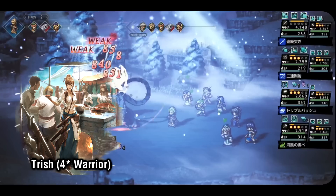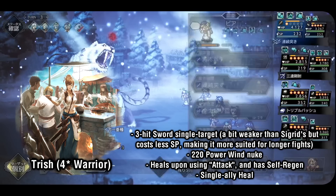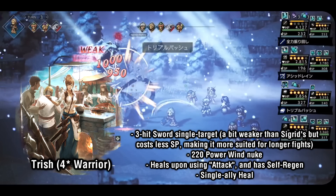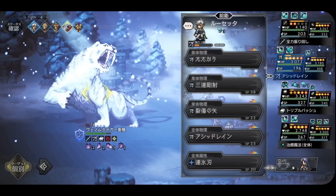Right behind Sigrid is Trish. Like Sigrid, she has access to 3-hit sword, but she gets it earlier at just her 2-star board. Her 3-star sword is slightly weaker but has a much lower SP cost at 25 compared to Sigrid's 38. When you also account for Trish's self-regen skill and self-heal passive, this can make her better suited for longer encounters. Trish also has access to a 220 power wind nuke and a single target heal, though warriors typically have the lowest magic stats in the game.